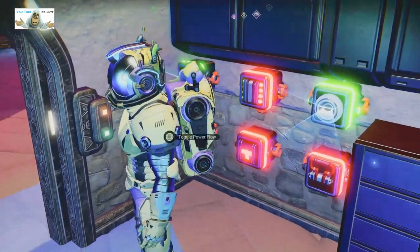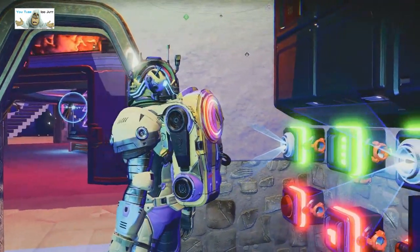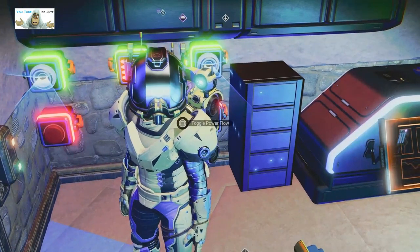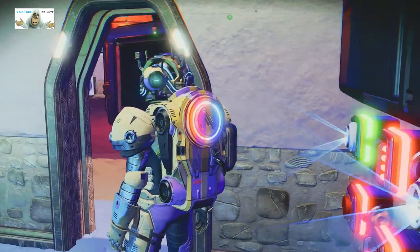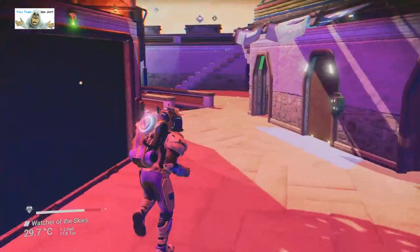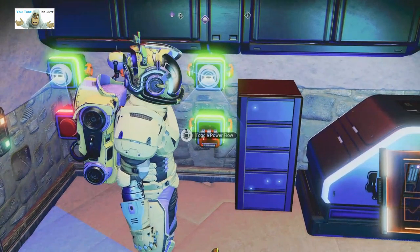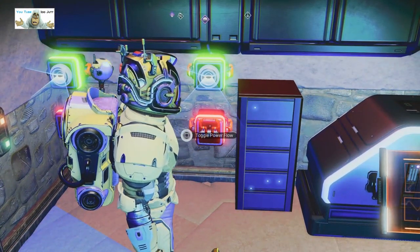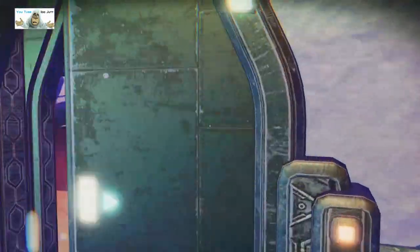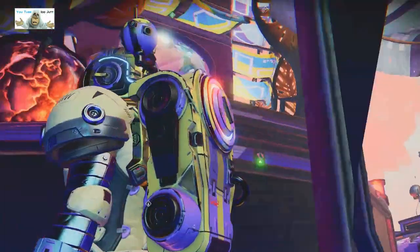We're going to push a button and see what happens. I didn't see anything happen — it could be miles away. Let's do that one. Oh, the doors — they've shut me in! The centerpiece doors shut you out. I don't know what the other one's for. Wait — it's gone green now, but for how long? I've still no idea what it does.